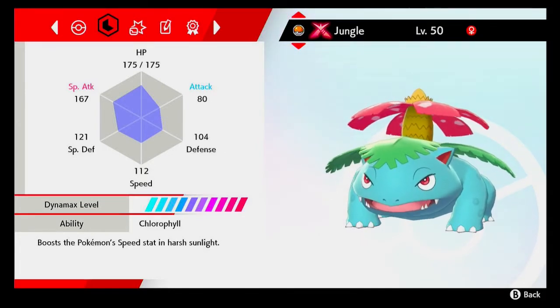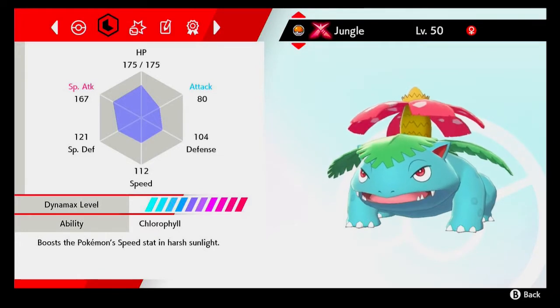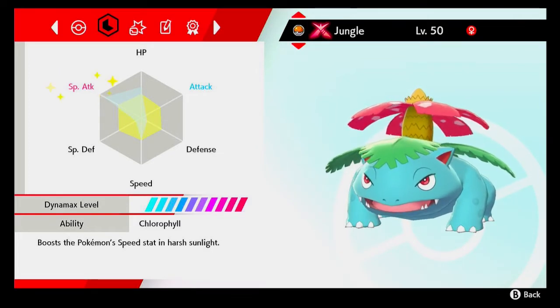For the ability I went with Venusaur's hidden ability Chlorophyll, which doubles its speed during harsh sunlight. For the EVs I put just enough speed to outspeed Shadow Rider Calyrex while the sun is out. I maxed out Venusaur's special attack and then I used an online EV calculator to figure out how to get as much bulk as possible.